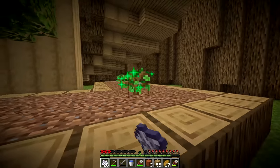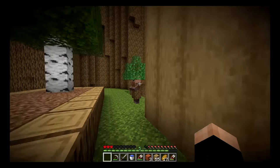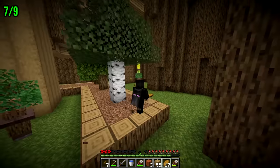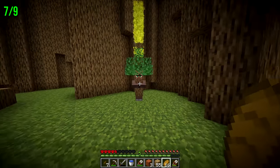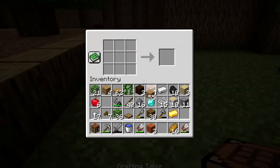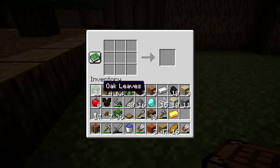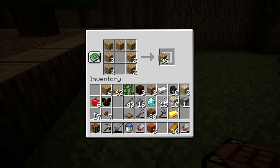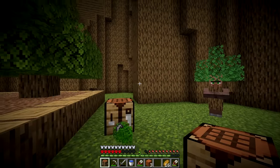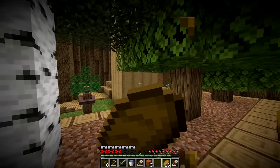The next task is to grow the trees with bone meal - we grow four saplings and get another key fragment, making seven total. Then a task to make wood armor: we craft it from oak planks and it turns out to be as powerful as netherite armor! We craft a full set of wooden armor and become one with the wood - eight key fragments.